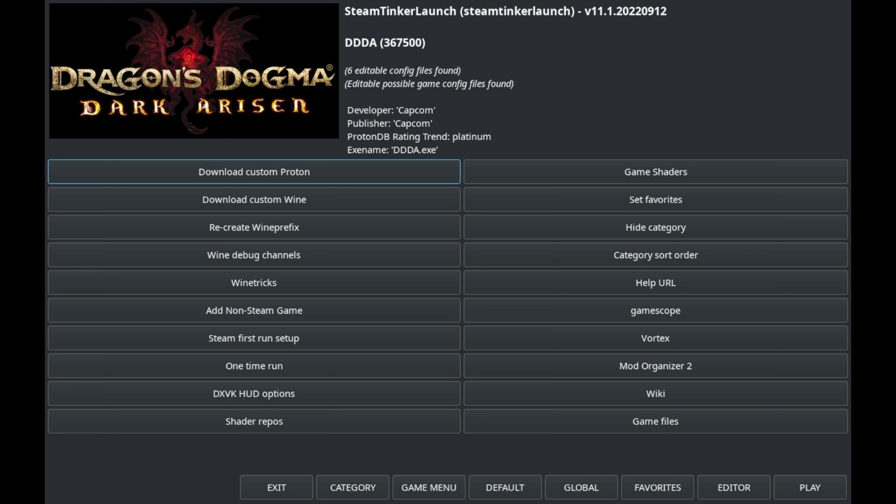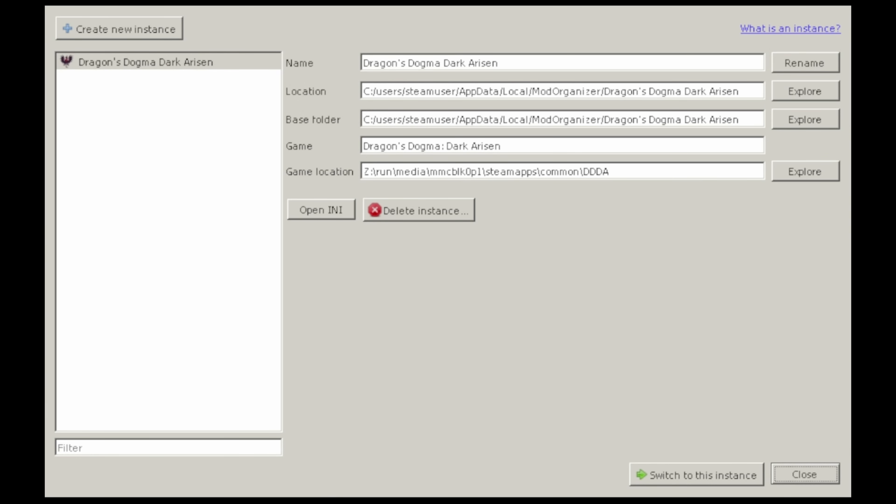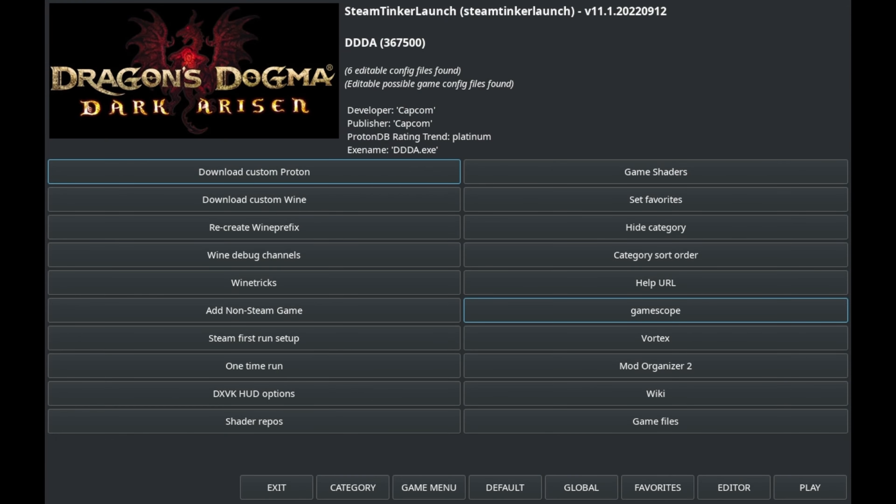For the sake of this video and simplicity, I'm not going to go over every single option this tool has to offer — I'd suggest going to the GitHub page and reading up. Let's start up Mod Organizer 2. This is one of the main advertised features of Steam Tinker Launch. But Mod Organizer 2 through Steam Tinker Launch isn't exactly... it's not that great. There's work to be done. This actually wasn't my first attempt to run Mod Organizer 2.